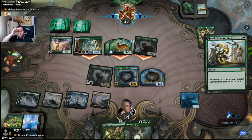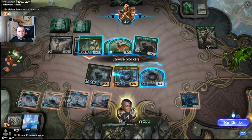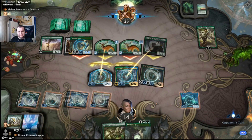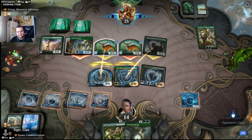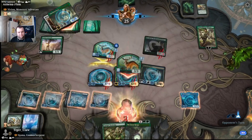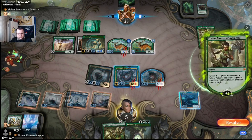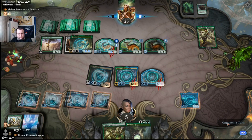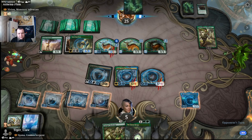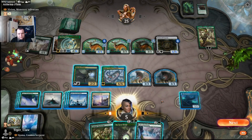We make some combat decisions — we should have gotten blocks declared first. We take nine damage, possibly more. They have a plus-one/plus-one counter with hexproof effect, but it survives okay. The opponent seems to be top-decking. They play something with protection from multicolored, which doesn't help us as much.